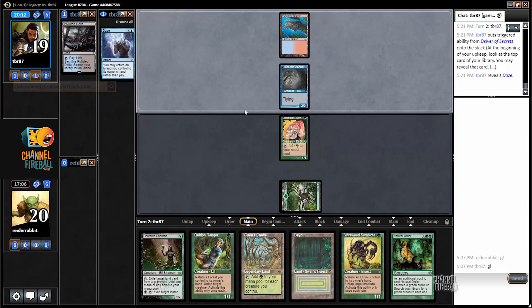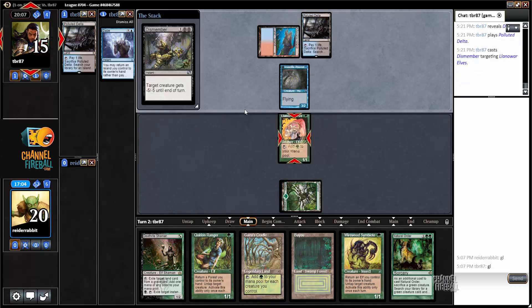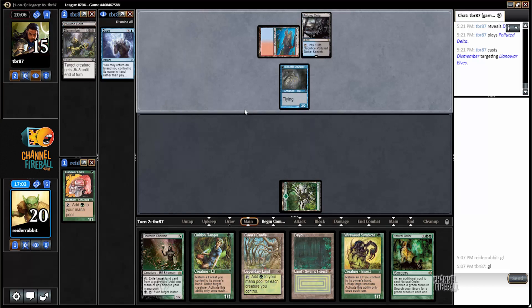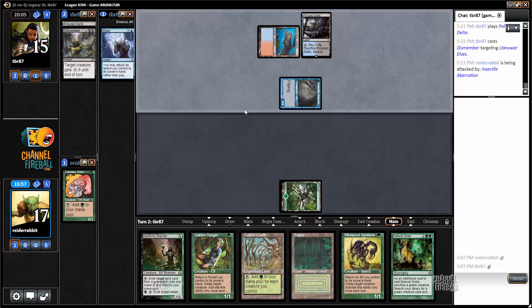I'm fine playing Llanowar Elves first because I don't have to worry about getting two-for-one'd by Forked Bolt. Daze — that's a really good card to see flipped off the Delver, so I know about it. Dismember. I still haven't seen a second color from my opponent, by the way. The fact that they used Dismember indicates they probably don't have Lightning Bolt or much more removal.